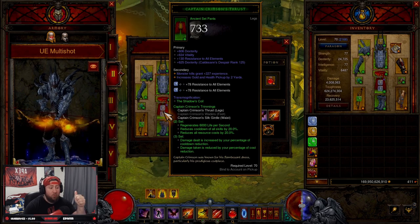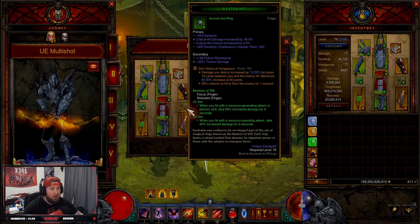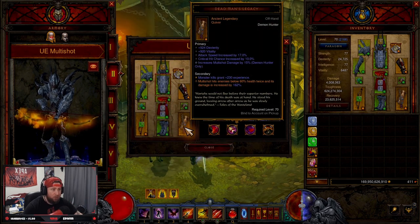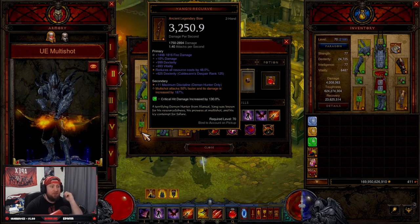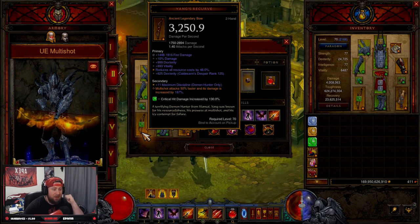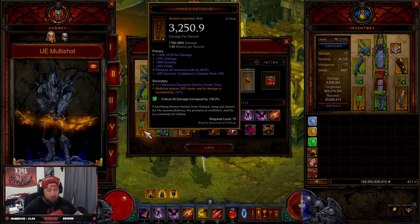We combine it with the Captain Crimson set for cooldown, regenerate life per second, and resource cost reduction since we're going to be spamming Multi-Shot like crazy. We also have Wraps of Clarity for more defense to stay alive and be tankier. Then we combine with Squirt's Necklace for double damage, plus Focus and Restraint for even more damage. The two main components are Dead Man's Legacy — Multi-Shot hits enemies below 60% health twice with increased damage — and Yang's Recurve, which the build cannot work without: Multi-Shot attacks 50% faster with increased damage and reduces all resource costs by up to 50%.